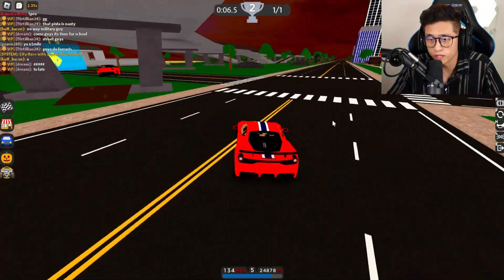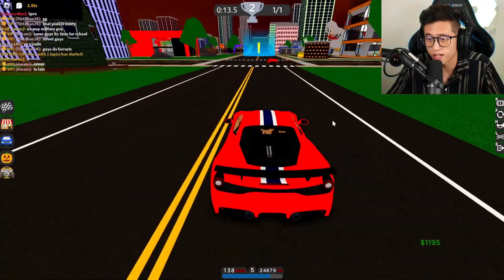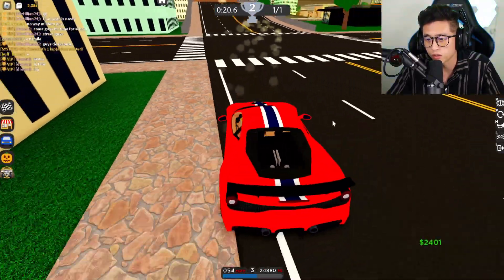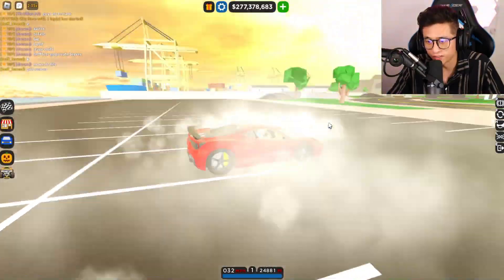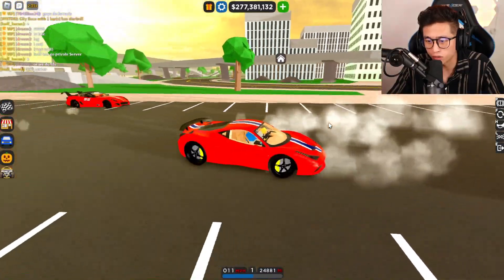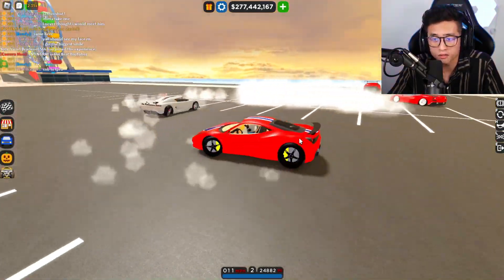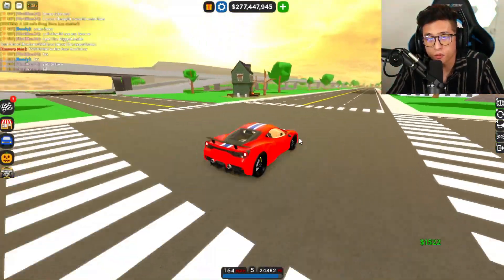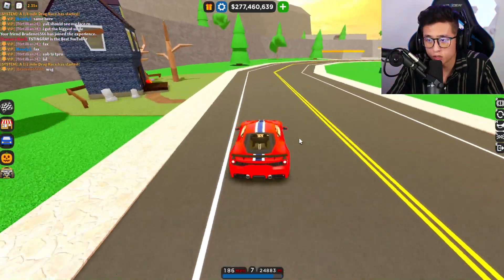Now I want to try it out on the city race to see if it's good on the road itself. That Evo in front of us is still trying to compete. Let's try to drift around this corner — okay, probably not the best yet, but it's getting there. We can do donuts with this — it's so cool! You can't hold it that long, but it can do donuts. The 458 Speciale is designed mostly for downforce and aerodynamics, making it best for drag races or long highway races.